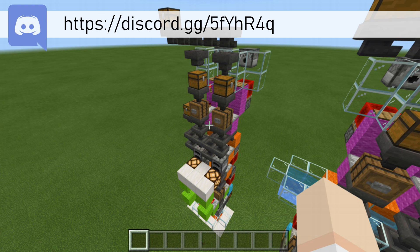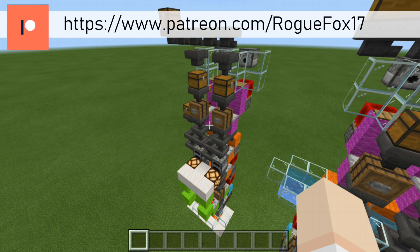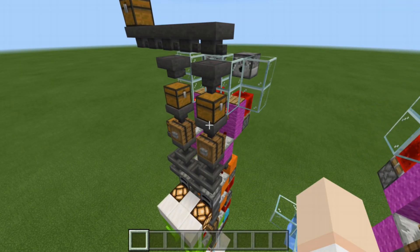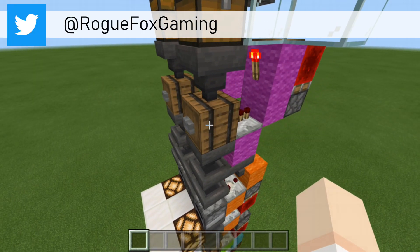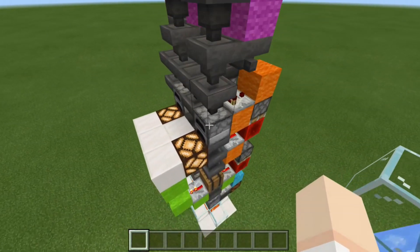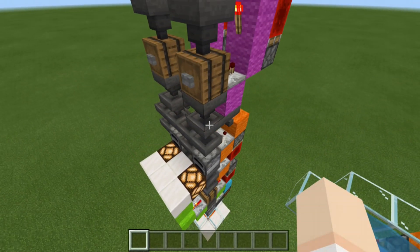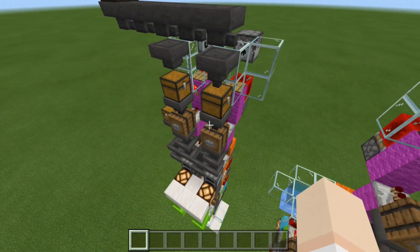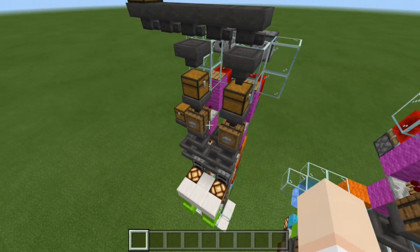As a Bedrock Redstone player and creator, my first challenge was coming up with a design that would possibly work on Java. For the most part, I do believe everything should work on Java Edition. I personally don't have it, so I don't know for sure. The only question I had was if on Java Edition you can pass a Redstone signal through a barrel. Right here, I have a button that will pass the signal through to this repeater, and also down below I do have Redstone passing through a barrel. So if this is not a feature on Java Edition, then unfortunately I don't think it's going to work. But as far as the rest of the Redstone goes, everything else should work on Java Edition. Nothing else I did was exclusive to Bedrock.